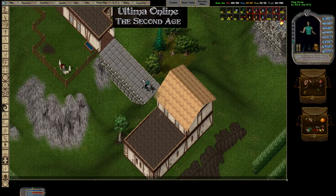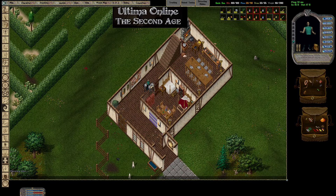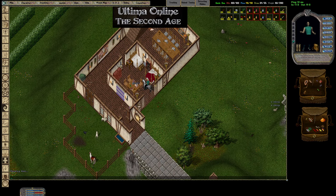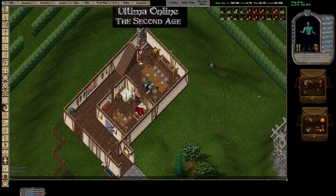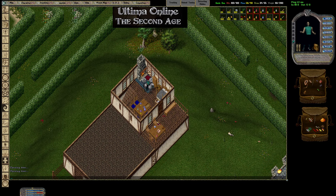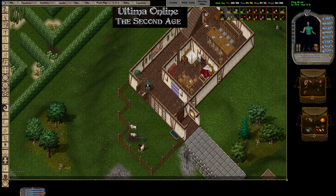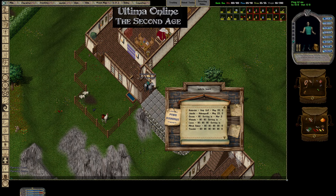It looks like this would be a place you can get rares, but I don't know for sure — I'm not the rare guy. Looks pretty decorative anyway. I don't see any locked chests. There's a bulletin board.